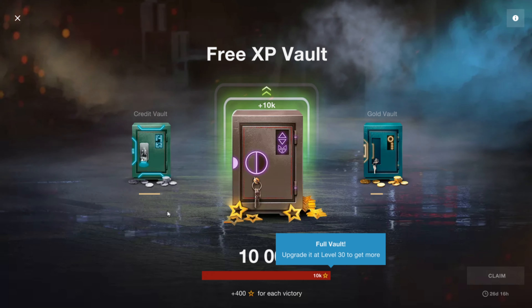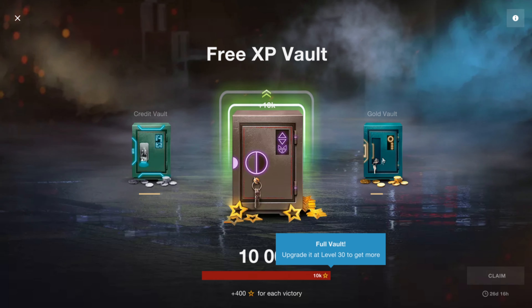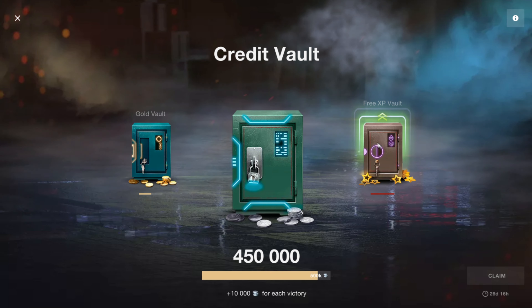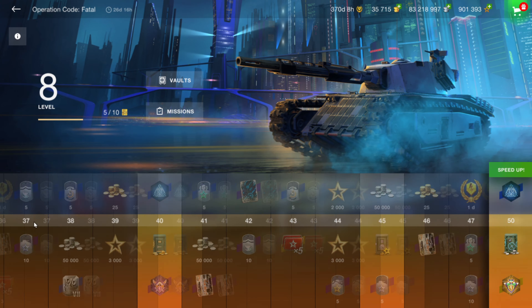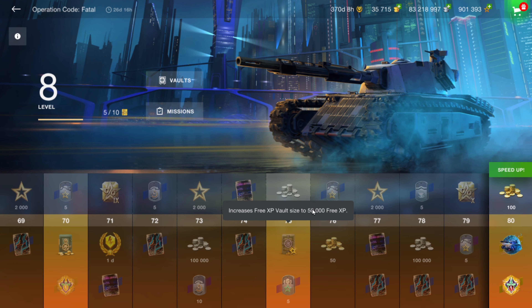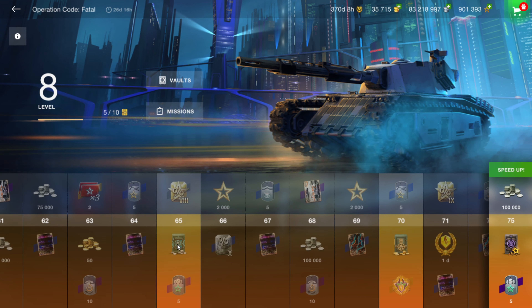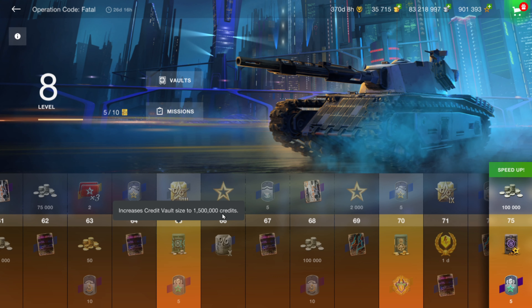On top of all those goodies, there are vaults: the free XP vault has 10,000 in it; the gold vault gets up to 1,000 on the free pass; and credits get up to 500,000 on the free pass. At higher levels these expand — level 75 increases the free XP vault from 10,000 to 50,000; level 70 increases the gold vault from 1,000 to 2,000; and level 65 increases the credit vault from 500,000 to 1.5 million. You still need to keep winning battles to fill those vaults.